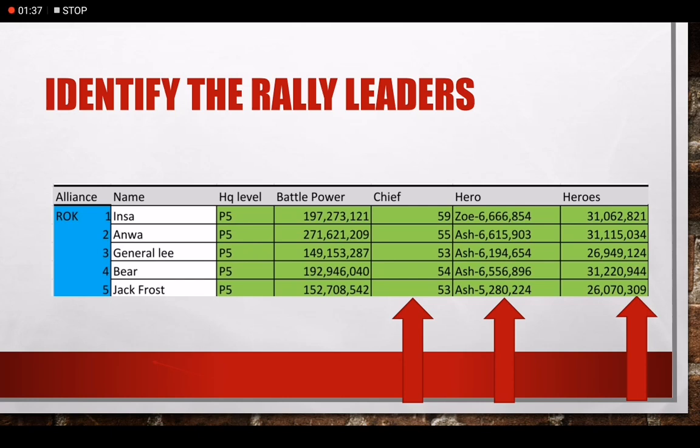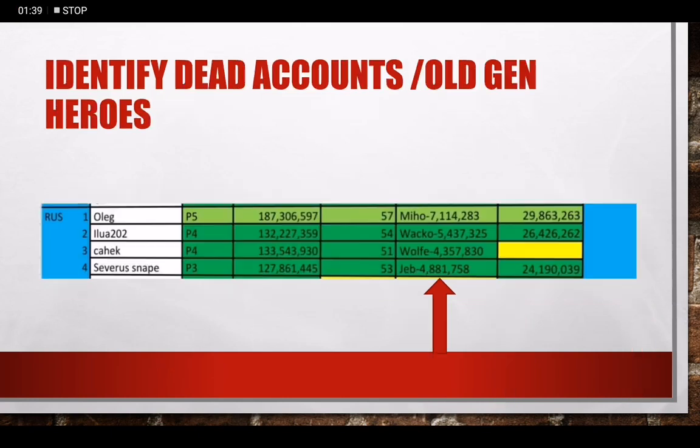Watch out for dead accounts and cross them off the list as a threat. This can be seen if their battle power hasn't moved in a week, or if their best hero is from a past generation of heroes. A mid generation 2 isn't going to cause problems against a generation 3 much.